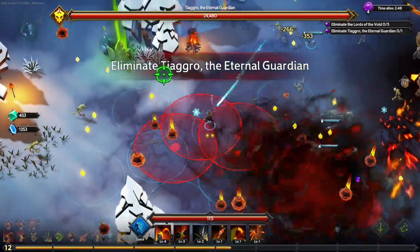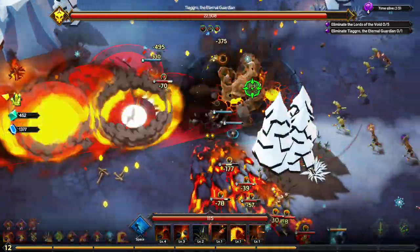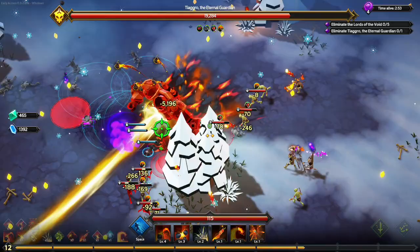And we got our first boss — Tiagaro the Eternal Guardian — and we're stuck on a tree.